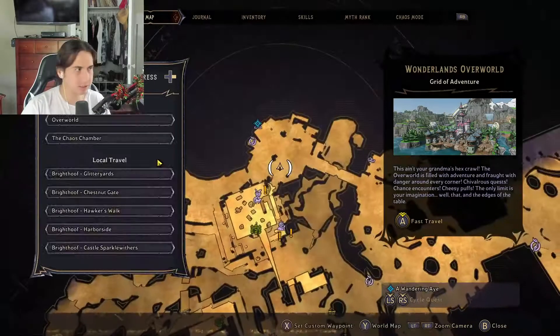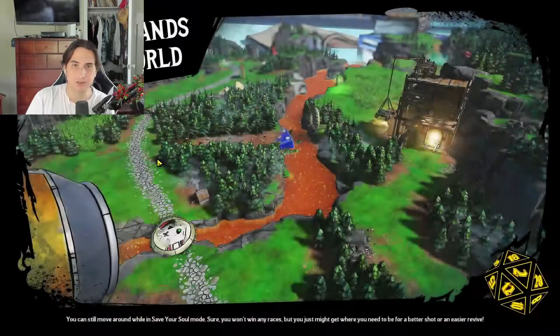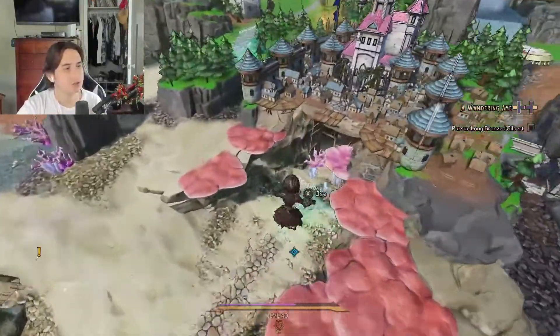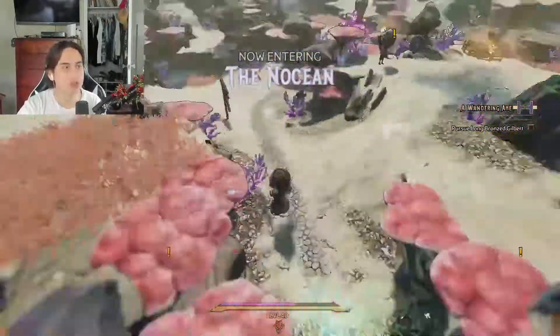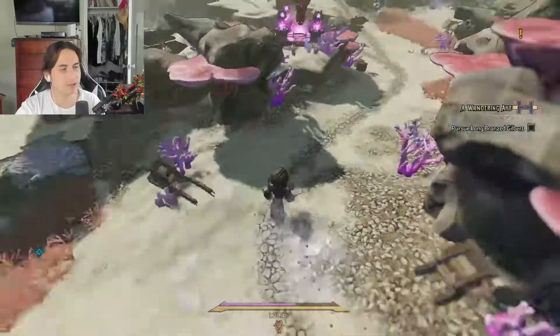Head over to the Overworld — that's the first thing you're going to need to do, and that's the only place where you can find these pieces. We're starting from the front of Brighthoof, right where the notion begins, and you're going to have to do some dungeons.